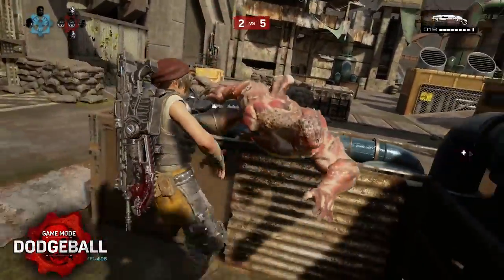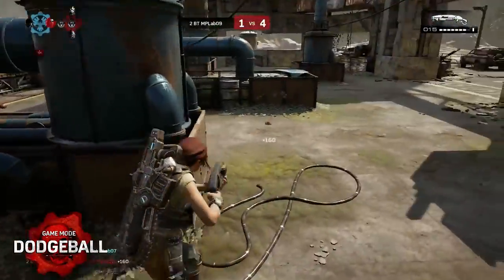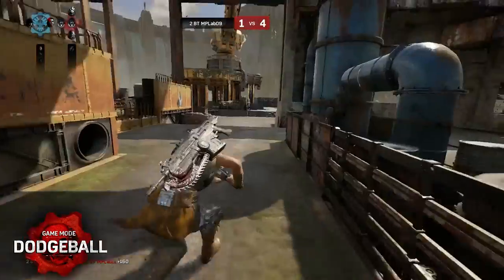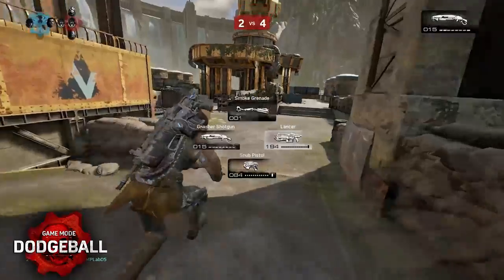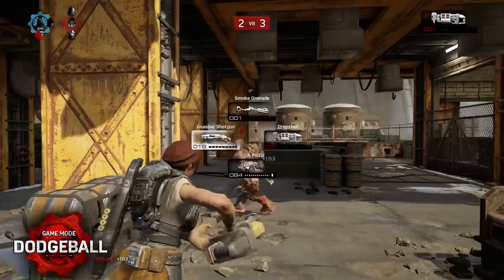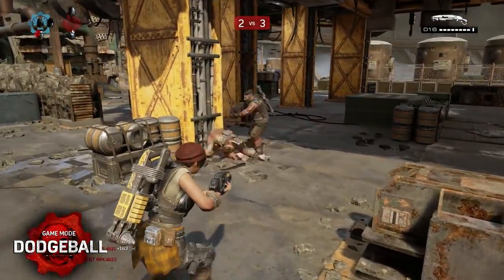If you're the last person alive, getting a kill can give your team a fighting chance by bringing a teammate back into the fight. But there's a nail-biting five-second delay before they are returned to the battlefield. Dying before your teammate returns to the fight will end the round, so try to evade combat after the kill and regroup to give your team the best chance.